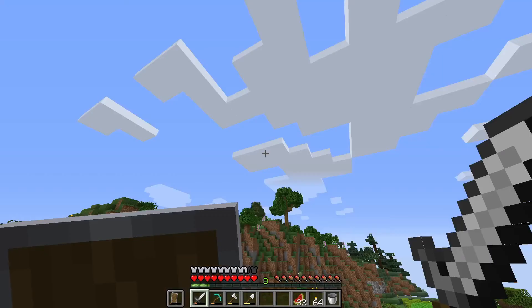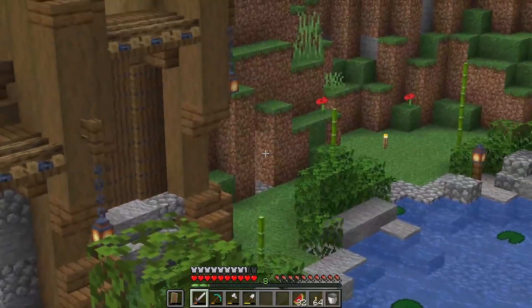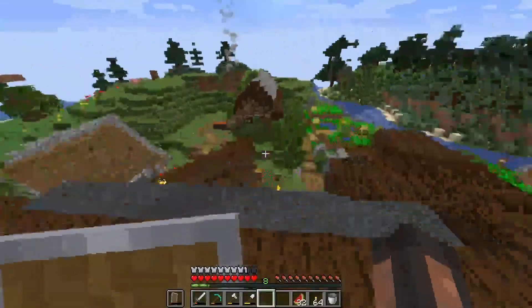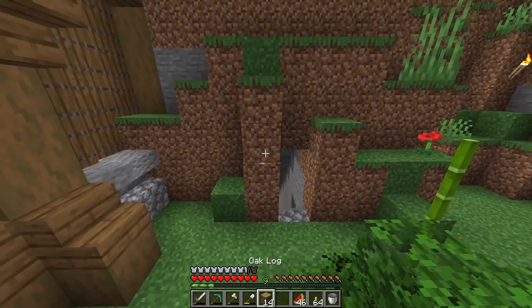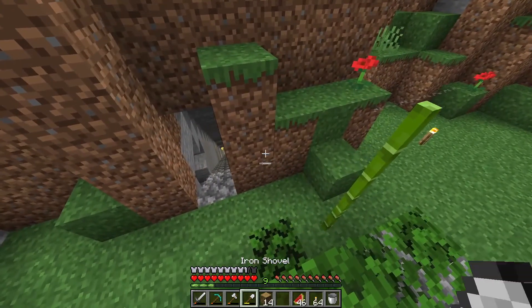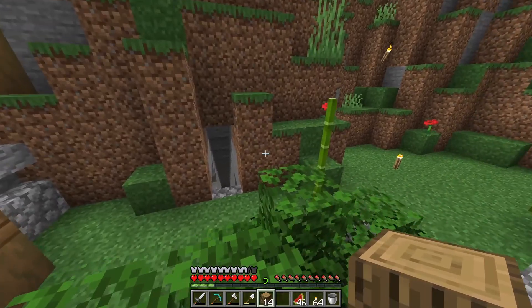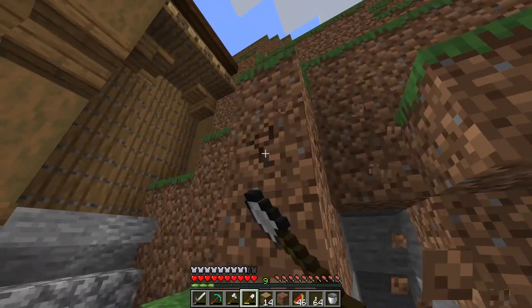Now that the wheat farm's done, I'm going to build a mini entrance to the mine over there just to make that stand out a little bit. Then this will basically be this entire area finished and I'll be ready to move on. So for this mine entrance, I'm going to build like little pillars going up and then a diagonal roof going across, which should add like a little frame sort of effect to it.